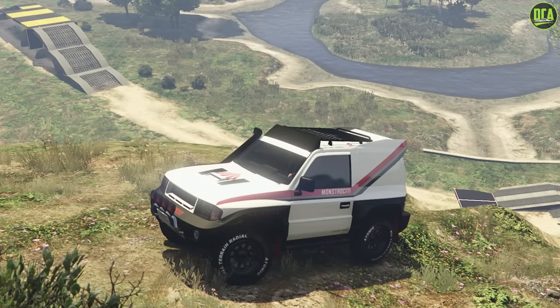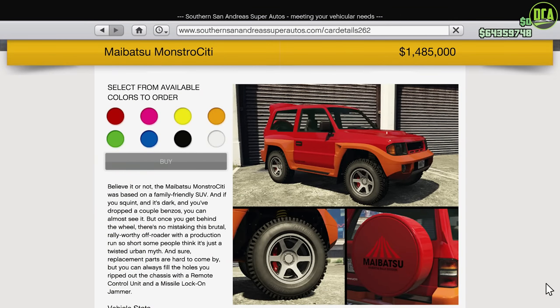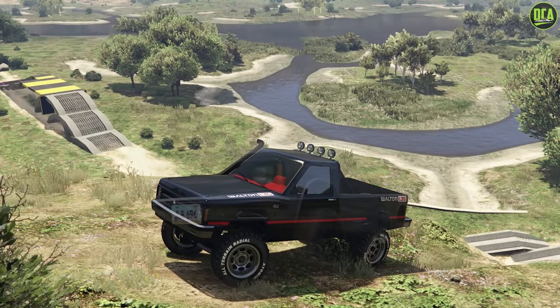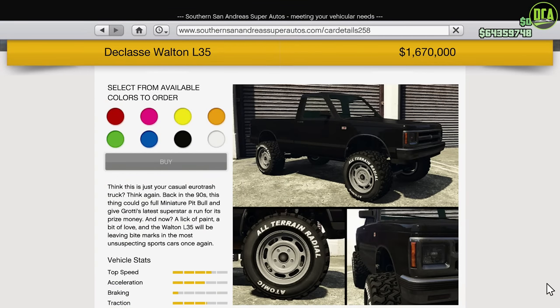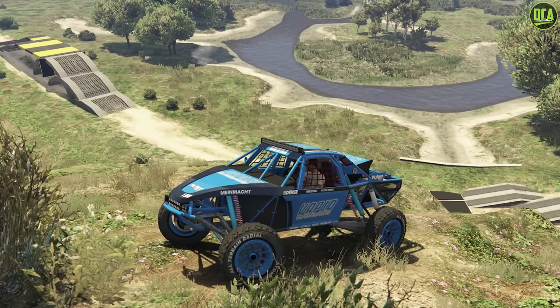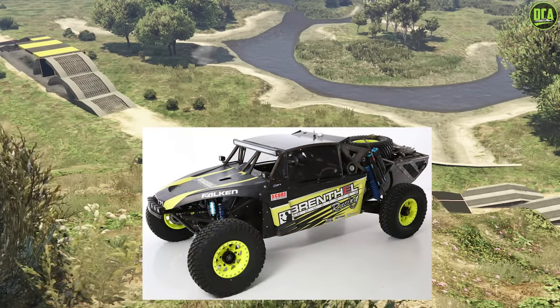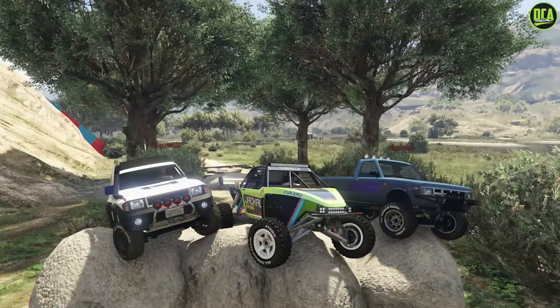The Monstrosity is primarily based on the Mitsubishi Pajero Evolution and has a price of just under $1.5 million. The Walton is primarily based on a lifted Chevy S10 and has a price of just under $1.7 million. And finally, the Vapid Rattel is primarily based on the Brenthal Class 1 Buggy and has a price of just under $1.9 million. These vehicles are not very cheap, especially when you factor in the upgrades — you're spending close to, if not more than, $2 million for each one, which is just crazy.